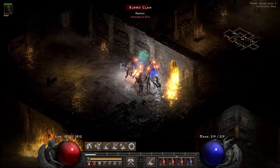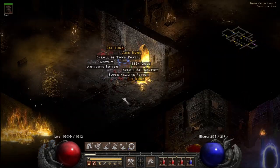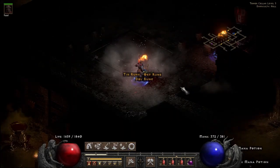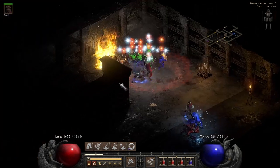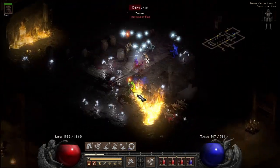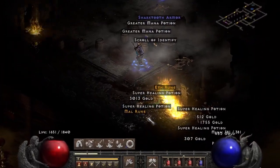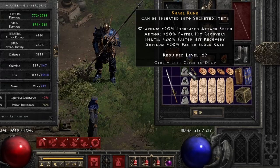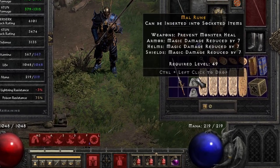Then finally, on run 42, something I needed: a Pul. Then more nothings, a couple of Ez. Then on the next to last run, a Mal dropped. With the Mal and the Pul found earlier, I can now build Oath.